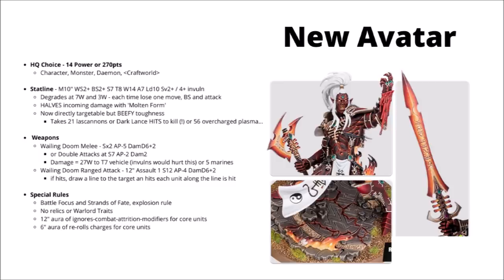We've already talked through his previewed rules in a previous video, but at least from the playtester codex he looks like 270 points and an absolute beast all round. 14 wounds at toughness 8, with a 2+ save, 4+ invul, and halving incoming damage. The Wailing Doom strikes at a massive strength 14, AP minus 5, and damage D6 plus 2, with a molten beam type ranged attack, and also the chance for double attacks if he's fighting some hordes or space marines. Overall he looks really quite tough and threatening, and has changed quite a bit from his previous version. I'm sure there'll be at least a few Eldar players looking to pick one up.